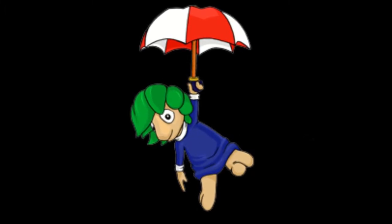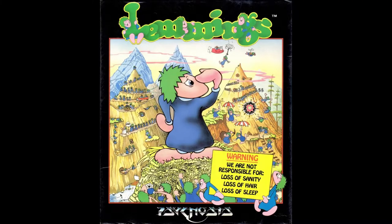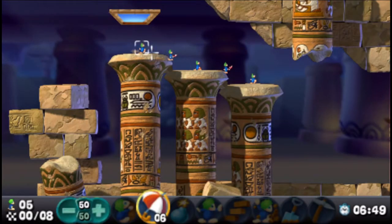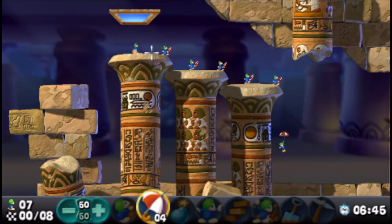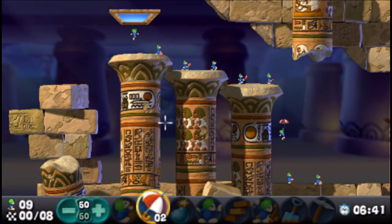The Humble Floater — one of the original eight skills introduced in the original Lemmings, and easily the most straightforward of the bunch. A lemming with the skill pulls out a parasol, umbrella, brolly, whatever you want to call it, falls a little slower, and can survive a fall of any height. Pretty basic stuff.